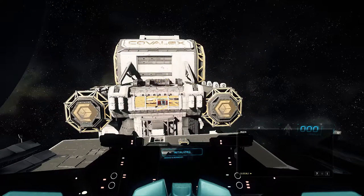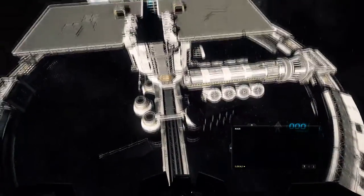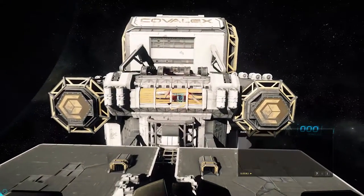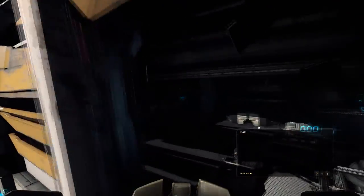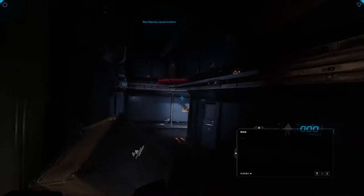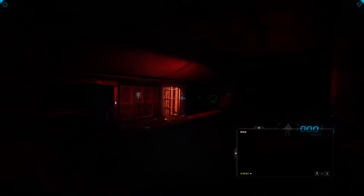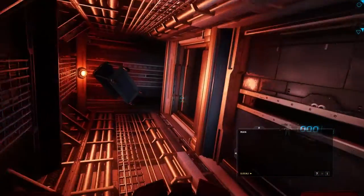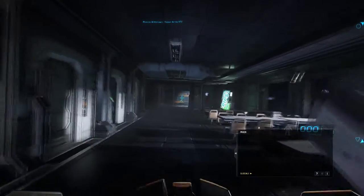Pop out of your ship. Turn on your flashlight — T with the standard keyboard setup. If you shift when you're EVAing you go faster, and I've never taken damage crashing into walls in EVA in 2.4, though that could change any time. You scoot around, go up the first elevator to the top floor, scoot around the mess hall, ignoring everything. This is the quick way, not the informative way.